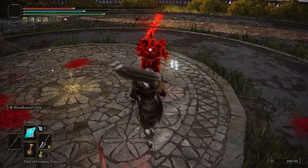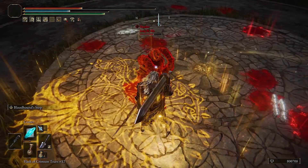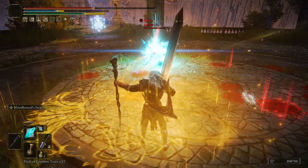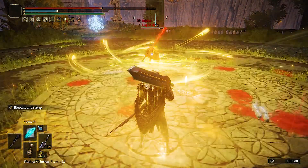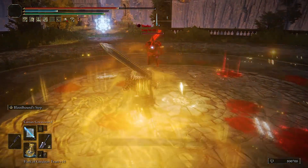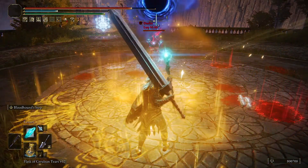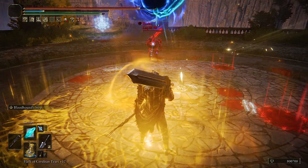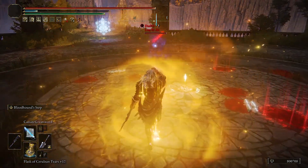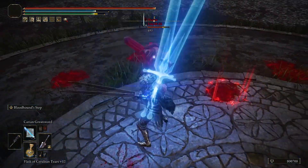The Comet spell is a lot stronger — 1149 damage and I don't even have a mage build. That's ridiculous. Carrion Greatsword also has increased damage, which is pretty nice.